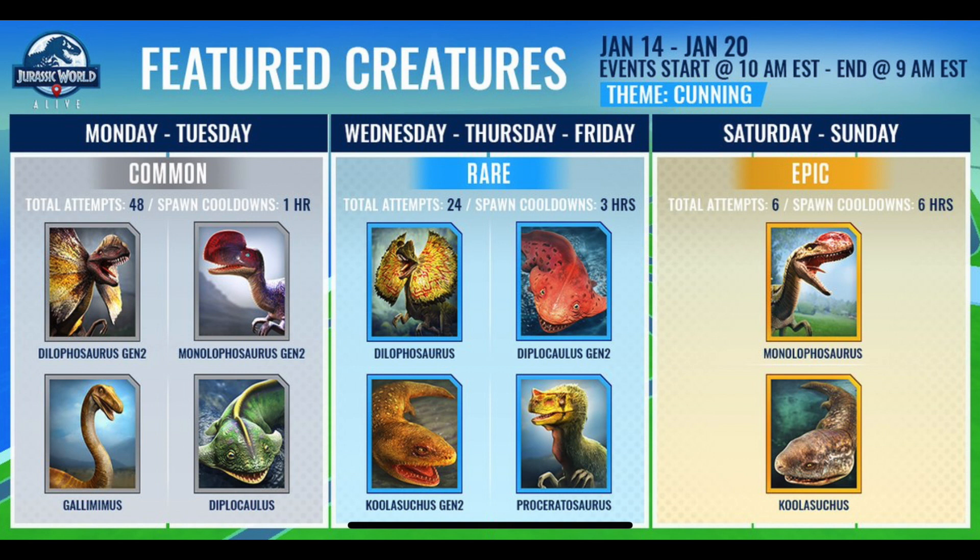On Wednesday, Thursday, and Friday we're going to have four rares to choose from: Diplocaulus Gen 2, Coulosuchus Gen 2, and Prosceratosaurus - they're all okay, but you have Dilophosaurus. So 24 attempts on Wednesday, Thursday, and Friday seems more realistic. I'm going for all the Dilophosaurus, whether Gen 1 or Gen 2.